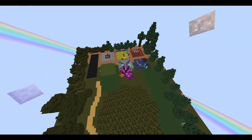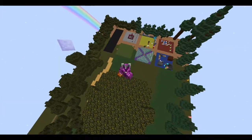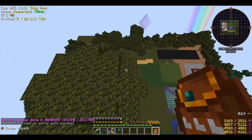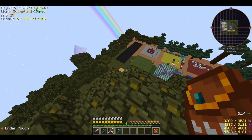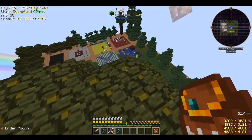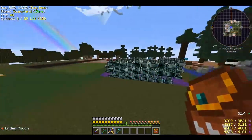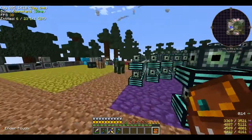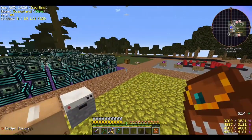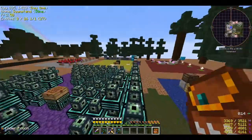Hey, welcome back travelers! It's Slider of Havoc and we are back on Project Ozone 2 Kappa mode. I've been making some changes — it was time to get rid of the cobblestone jungle and bring in a real one. I've been doing a little work, thinking about the design. I really wanted to get rid of the cobblestone — it's not pretty. You can do so much more with grass, wood, flowers, and plants.